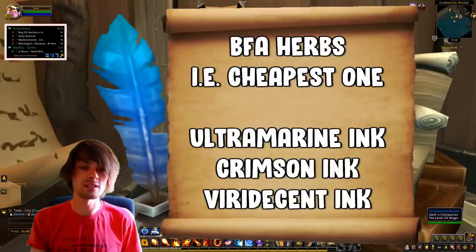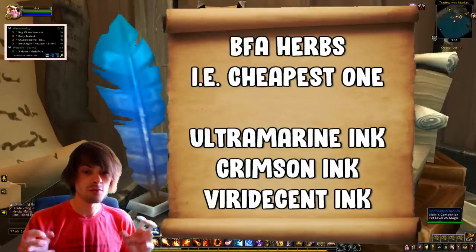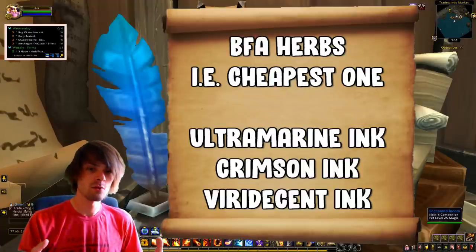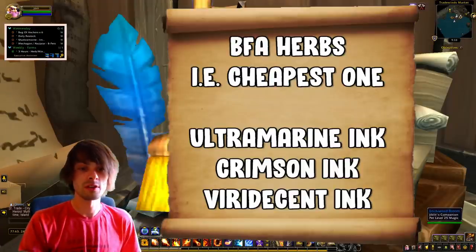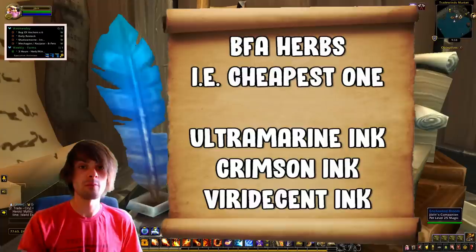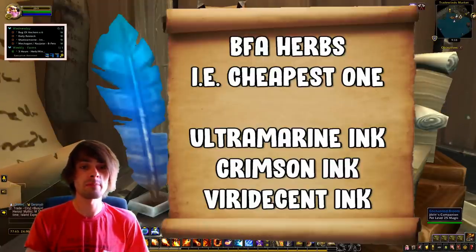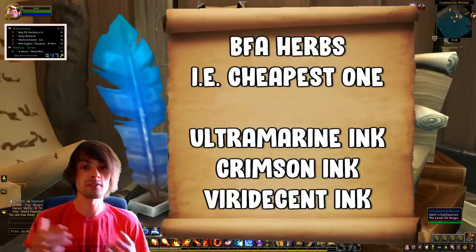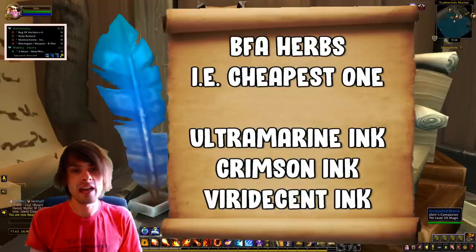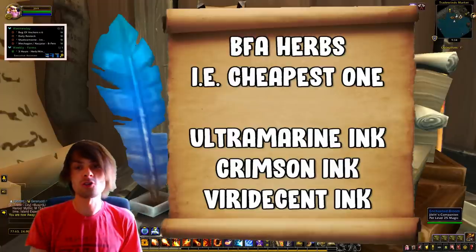For BfA milling, focus on Winter's Kiss, usually the cheapest BfA herb on average — though River Bud occasionally dips lower, so check the auction house. Mass mill whichever BfA herb is cheapest to get Ultramarine, Crimson, and Viridescent Pigments. Craft those into their respective inks and use them for War Scrolls, Tomes, Contracts, and Vantus Runes.